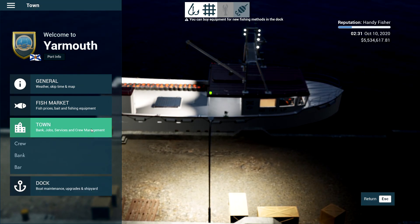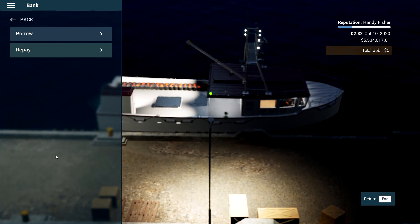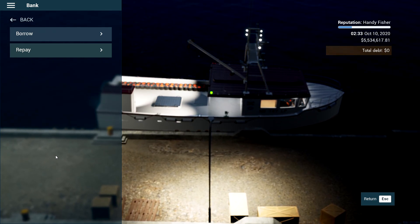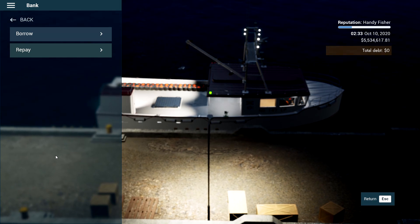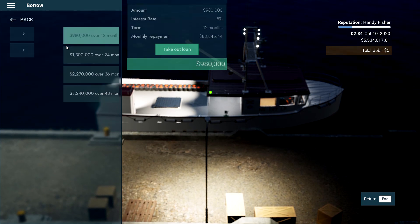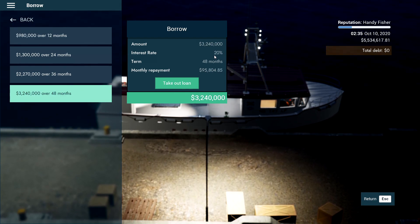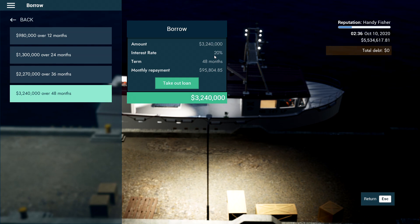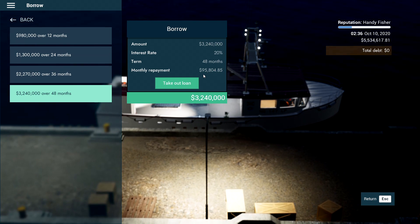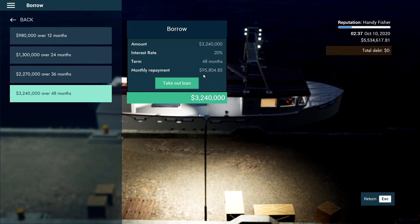Back in port, if you go to the town tab there is a bank. You can borrow money, but the more you borrow or the longer you borrow for, the more interest gets slapped on top. The higher your rep and experience, the more you'll be able to borrow. I can take $3.2 million out over 48 months, but that has a 20% interest rate at $95,000 per month. The bank can come in very handy for upgrades and buying new boats.